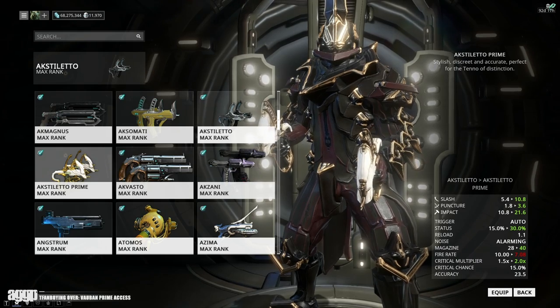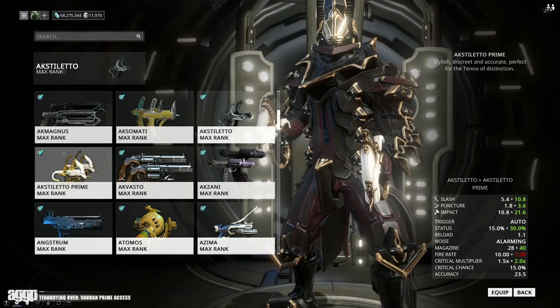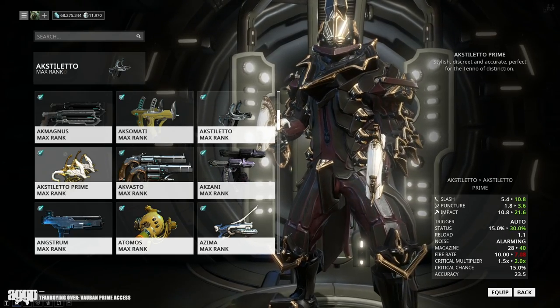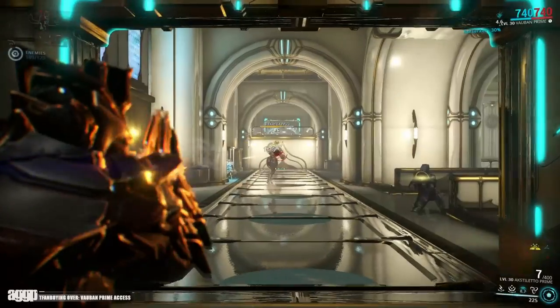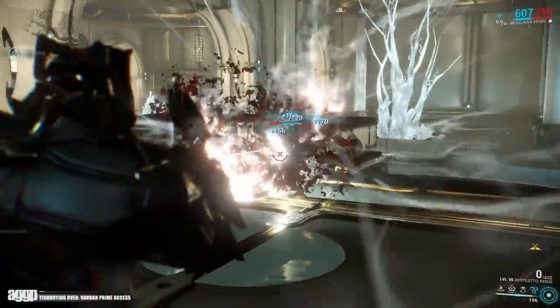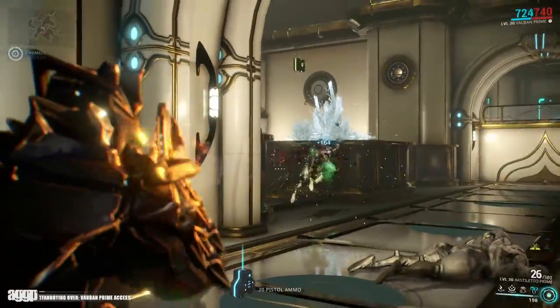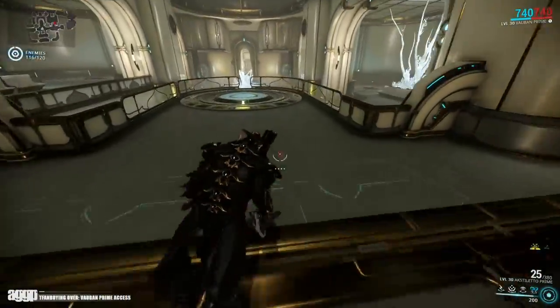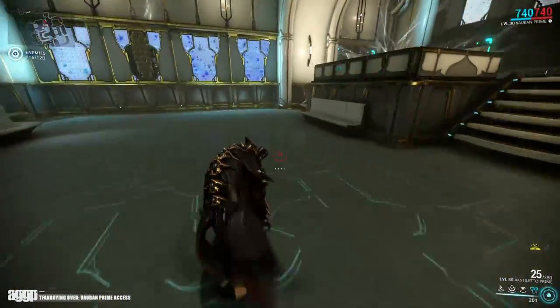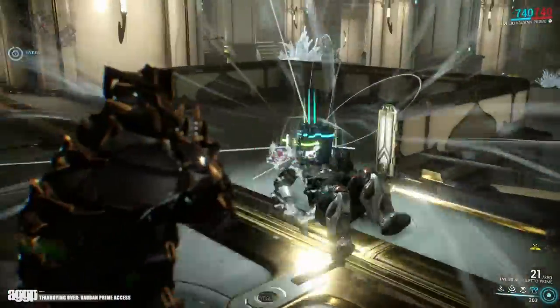Now onto the part that confuses me: its critical multiplier went up but its critical chance stayed the same, while its status chance went up from 15 to 30%. Why would you up its critical multiplier but not its critical chance, and then bamboozle me with a status chance increase? While it is slightly disappointing, this is a definite upgrade. I just hope this doesn't take the Aksomati out of the running to be primed, because frankly status isn't quite where it needs to be to really sell me. However, this does come with an extra V polarity, so that makes me feel a teeny bit better.